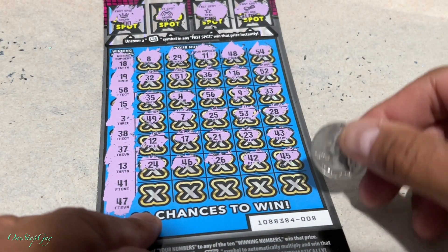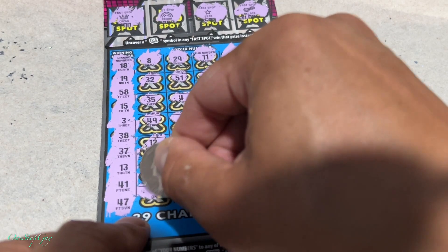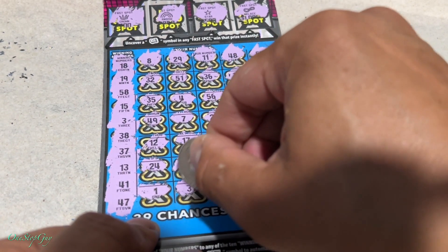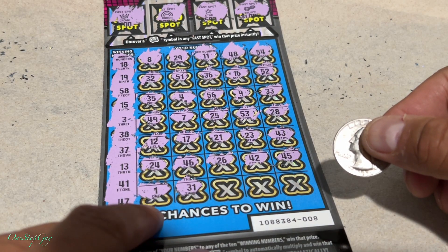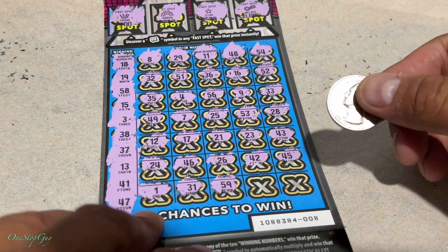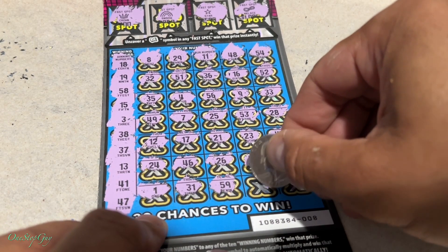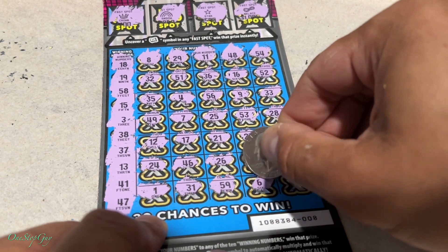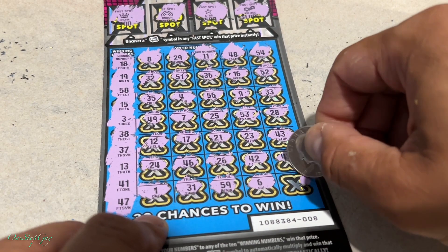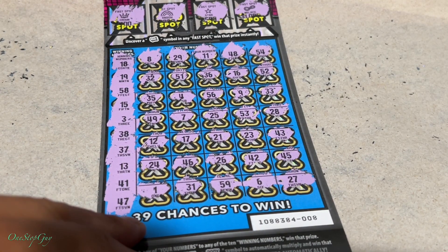Alright, let's keep going — we got the last row here. Lucky number 1, nope. Number 31, no 31. 59 — wow, we're looking for 58. Alright guys, we got two left. We're going to go a little slowly here and hopefully these last two are the winners. We can get a multiplier and win, or get a win-all symbol and win everything. Last one — 27. They had to put that 20 in there again when they know we don't have any 20s at all.